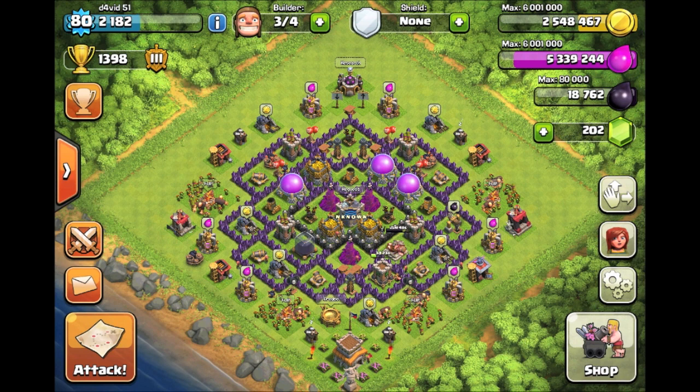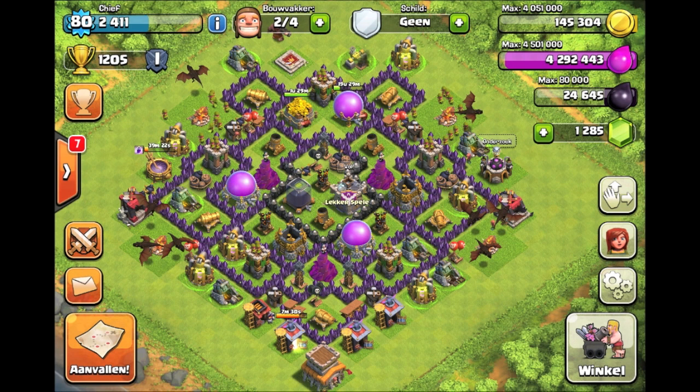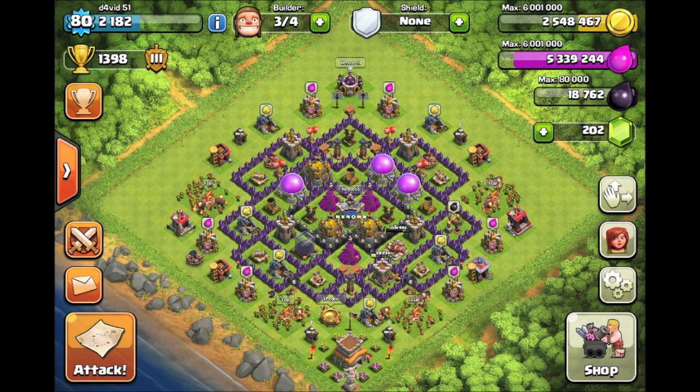Let's move on to the next base — it's David, also level 80. Wow, it looks pretty close to the last one. His mortars are spread out a lot more, which isn't necessarily good. If I were you, the first thing I would do is put a mortar right here and a mortar right here so that you get a triangle, because right now the bottom of your base isn't going to be covered by the mortar.